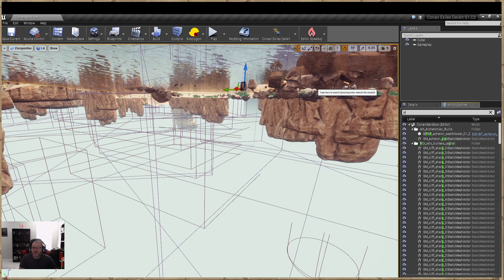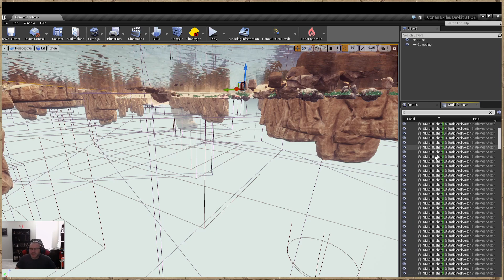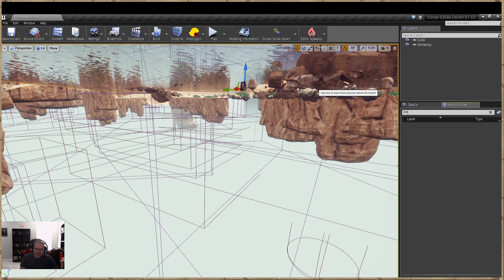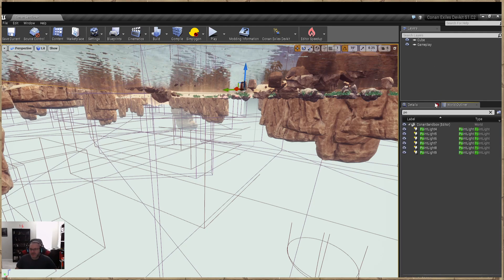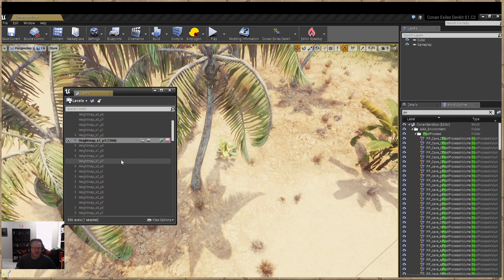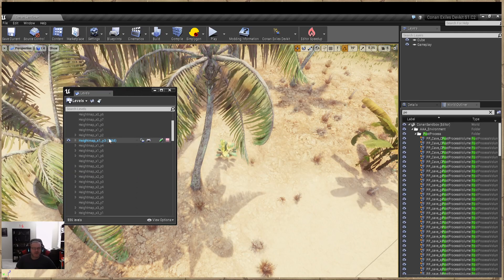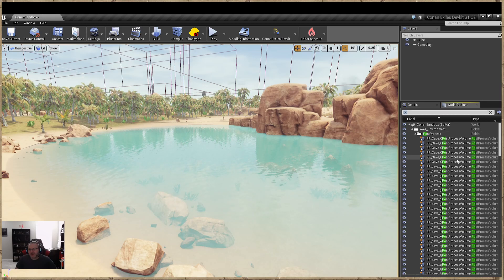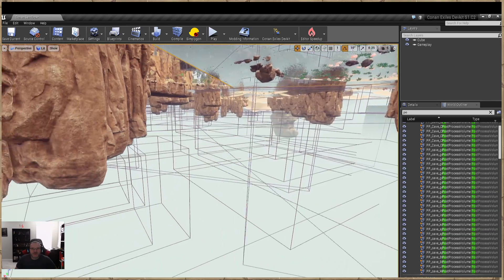We've got the water mesh highlighted. Let's type 'PHY' for physics to see if it shows up — they've changed some things around so certain items don't always show up. Let's try 'PP' for post process, or just type 'post' — that's not working either. Let me make sure our levels are correct. There are the post processes — they showed up. Now what you want to do is come down here.